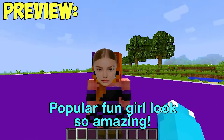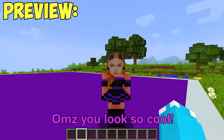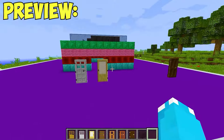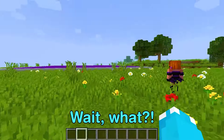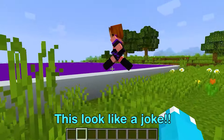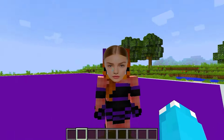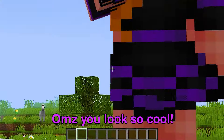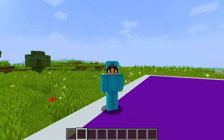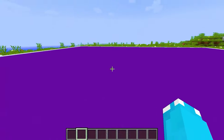Popular fun girl looks so amazing, the sun is hitting you just right. Let's do eeny meeny miny moe. Wait, why did popular fun girl become realistic? That looks like a joke. Our house is gonna look so shiny just like gold, and you just gave me a really good idea for the first block to test.